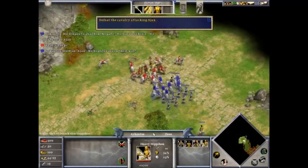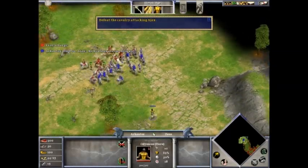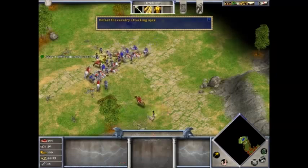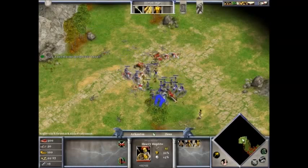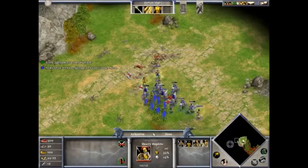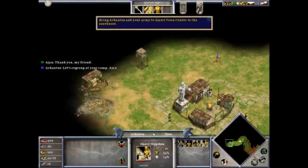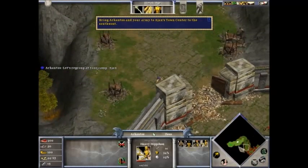Here we go, attack them. I wish the heroes had special attacks, that would be nice. Defeat him! Why don't we advance? I don't need to advance, the gates are open. Just annihilate them.